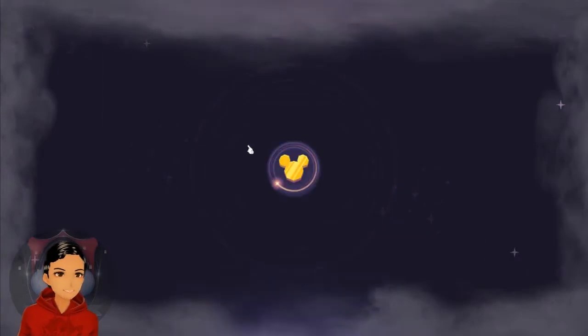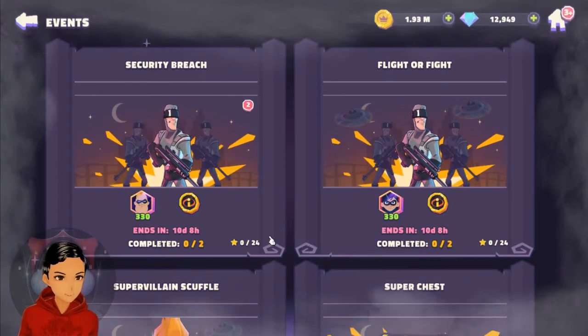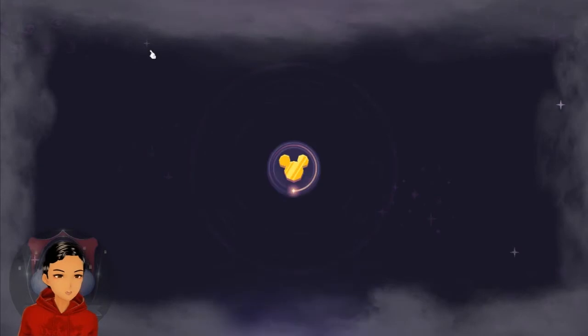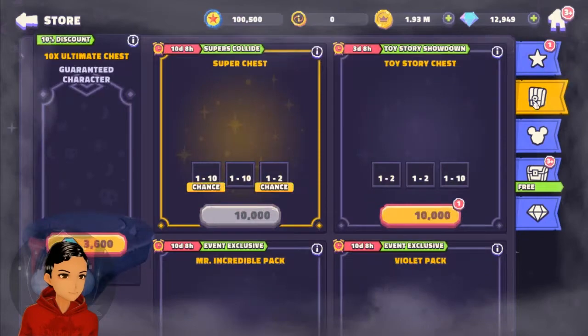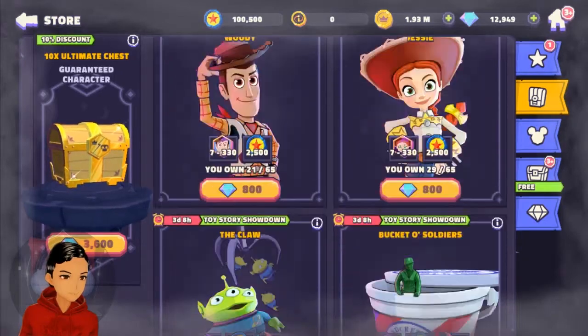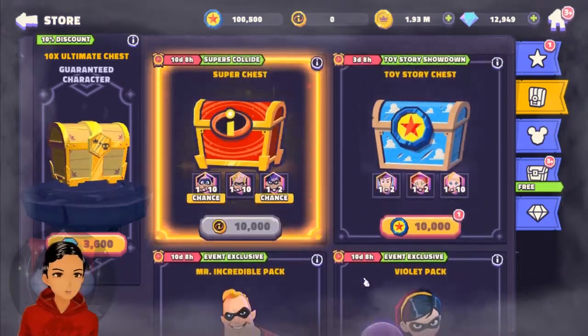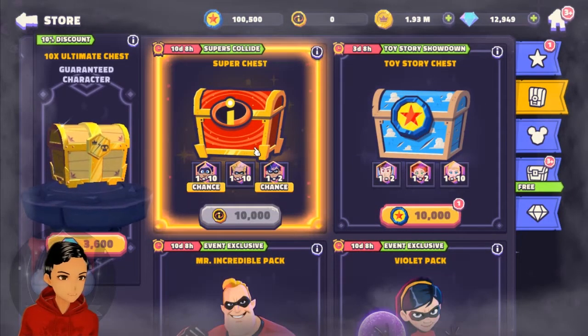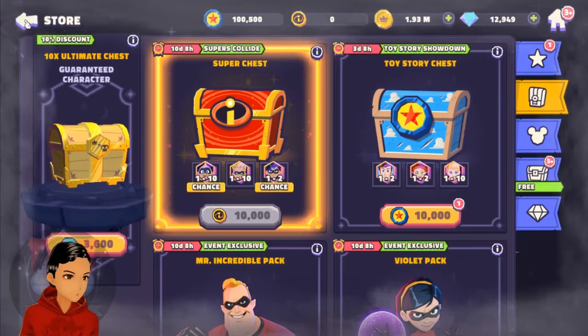You're going to have to go through the Super Collide event to get Jack-Jack and Dash — you can't buy those in packs. They're going to be exclusive to these chests up here. Violet, Mr. Incredible, and Elastigirl are all purchasable in some form or another, whether it's cash or gems. The only way you're going to get Jack-Jack and Dash is through the Super Collide chest.